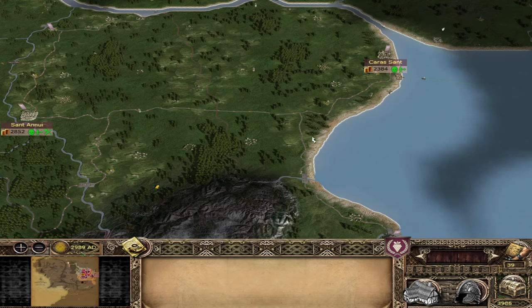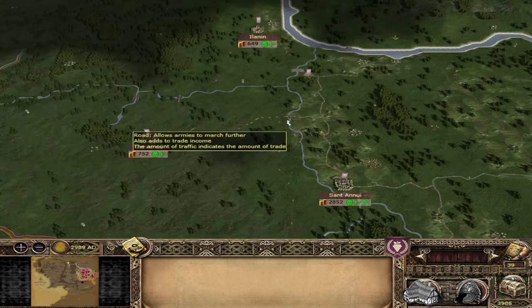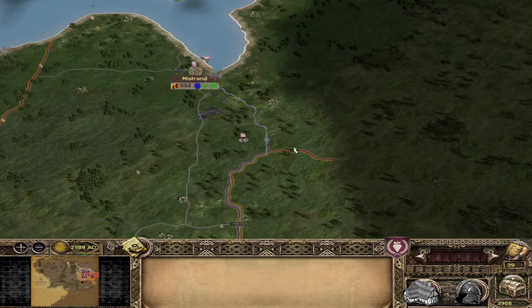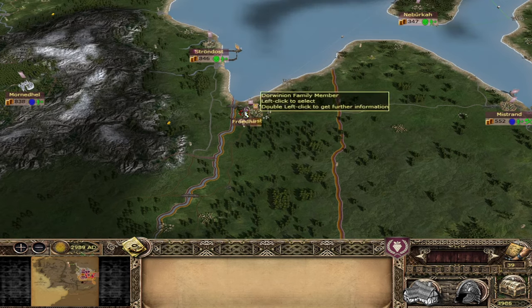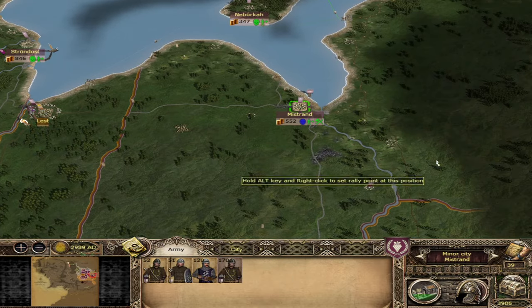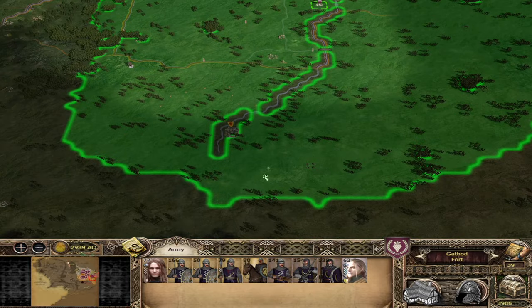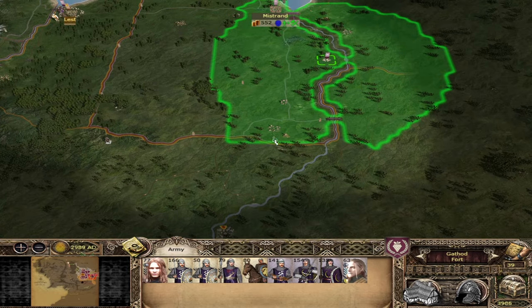Hi guys, welcome back. I am Red Zed and today we are on episode 5 of our Darwinian campaign in Divide and Conquer. We've done so much in our four episodes up to now — we've pretty much nearly destroyed Rune already. Playing on very hard, remember. They did manage to take Lest back last turn, but we also absolutely destroyed Jar Sur's army over here, which was so nice. It was fantastic — really enjoyable.